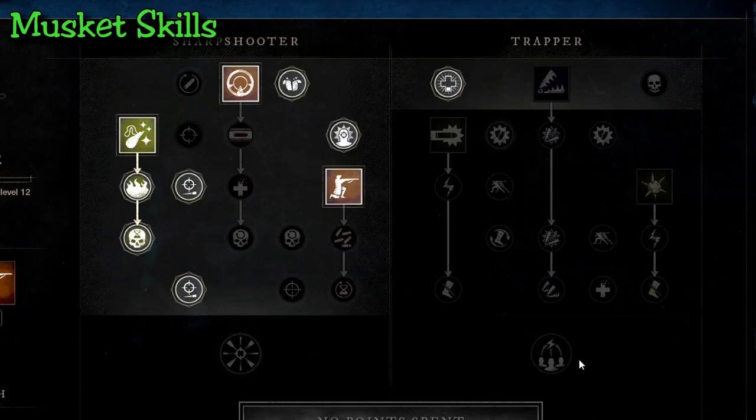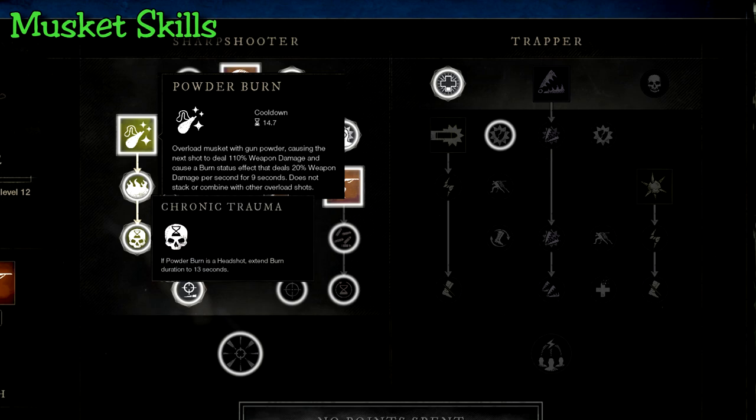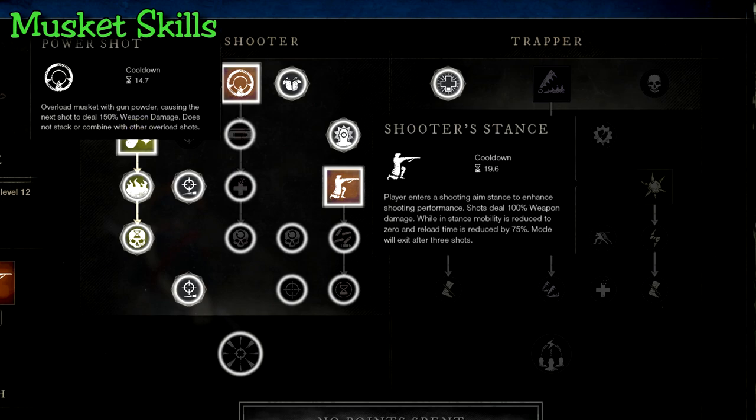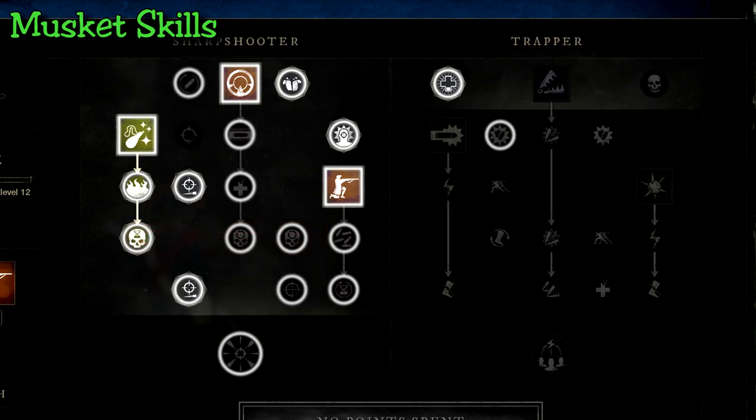Let's take a look at the musket first. The main perks you're going to want are powder burn on the left — completely max it out to get that extended burn duration. Musket is your main DPS so any damage over time will be significantly boosted thanks to your attributes. While they are on fire, any following shots will deal 12% extra damage. Power shot is the next skill for straight up high damage.